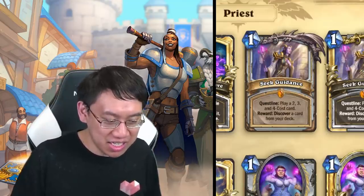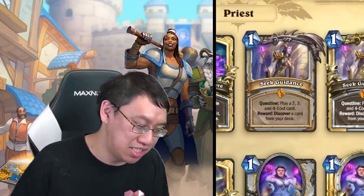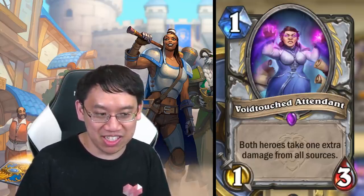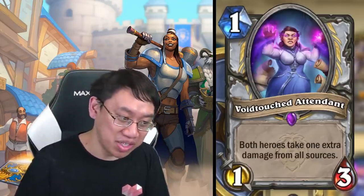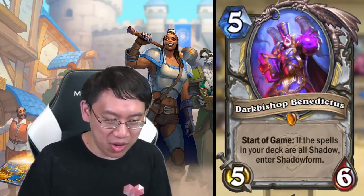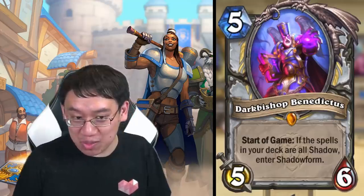Priest is getting two primary packages. First, the face package — that's right, face Priest is happening. Void Touched Attendant: one mana one-three, both heroes take one extra damage from all sources. This card really ramps up the aggression for both players. If you're playing against a control deck, it's effectively a one-mana two-three. A lot of these face Priest cards are also shadow-based, and if you're shadow-based you can play Dark Bishop Benedictus, which turns your hero power into a Hunter hero power.